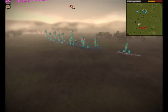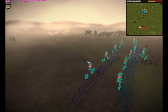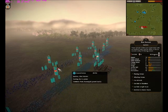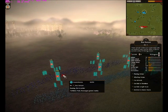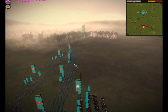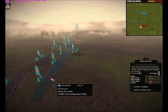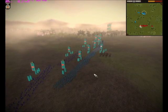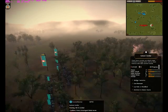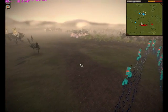Let's take a look at what his opponent brought. He has 2 Yari Samurai on the flanks, 4 Bow Samurai Vets, 5 Katana Samurai, and 2 Katana Cavalry Vets. So he has the advantage of the bows.